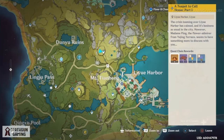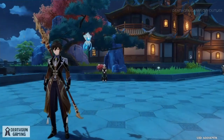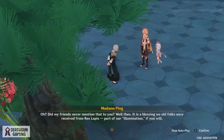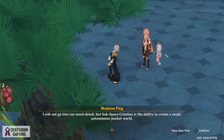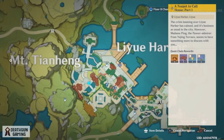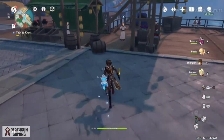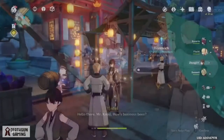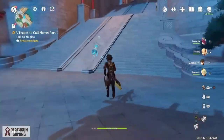Everything kicks off in Liyue with 'A Teapot to Call Home.' You will have to come to this very specific location right here and talk to Madame Ping — this is where things kick off. She's going to have you go out and talk to everybody. You're going to get introduced to a lot of people, go through a storyline, meet Yanfei, and overall go through a quest with her. I'll meet you guys once you're done with this.